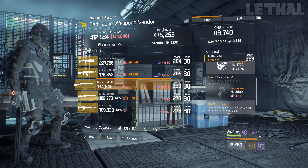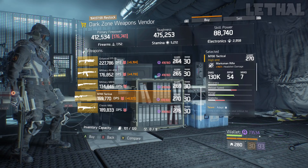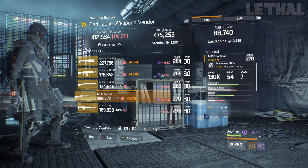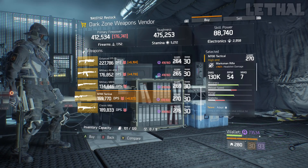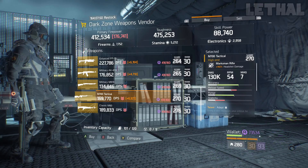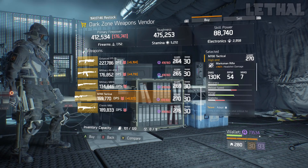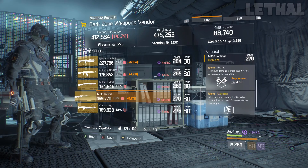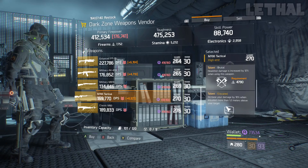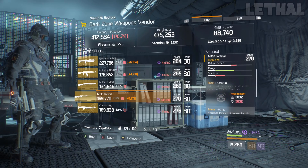The last item is this M700 Tactical. Now once again, this is not the best one — the M700 Carbon is obviously better. But if you aren't deep into the game, if you are just coming back and looking for something to get kills far away, picking this thing up isn't a bad choice. What it comes with is 142% headshot damage, 130,000 base damage, and for the talents it does have Adept, Brutal, and Elevated. The one thing I would recommend: get rid of Adept, go for something like Prepared or Deadly, and this will be a decent sniper rifle.